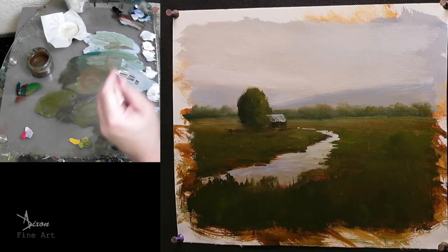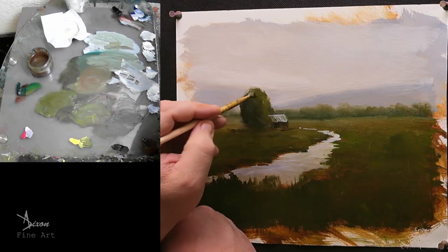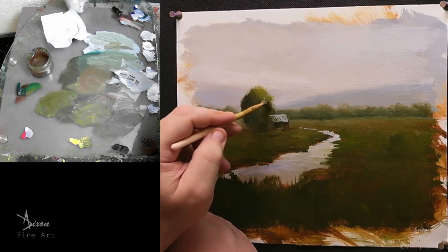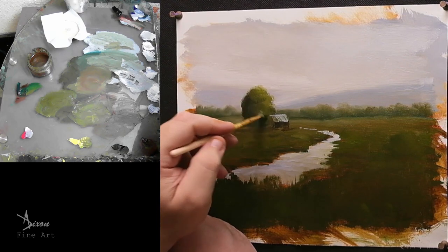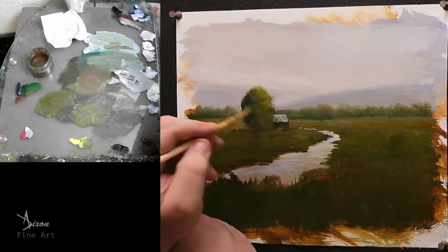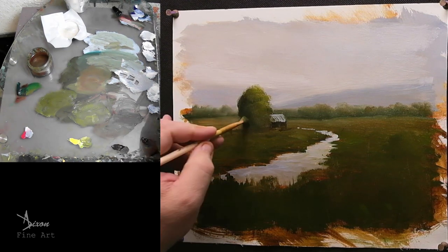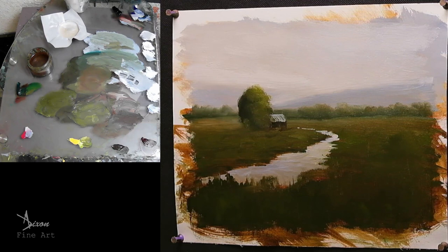Now I want to do it with this main tree here — a nice edge here — go into the sky and bring some of the sky down into it. The tree is like covering up that little house — oh, what's in there, what are we seeing in there?